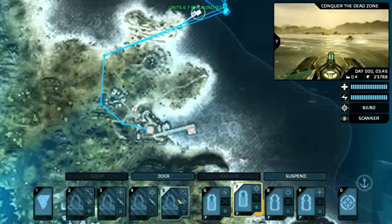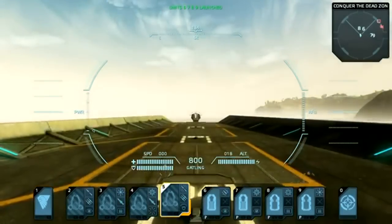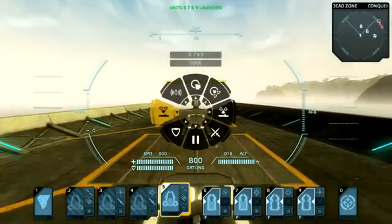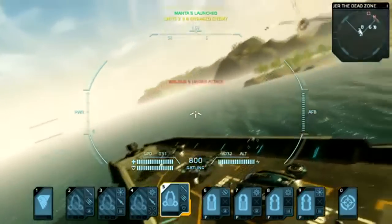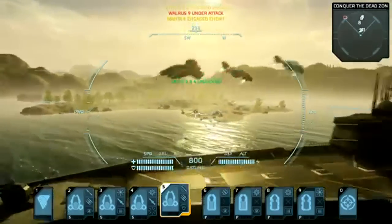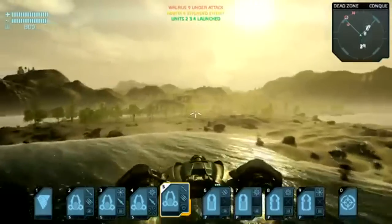Alternatively, I may join the action directly by taking control of a unit myself and heading into battle. Using the convenient radial menu, I may also order my other Mantas to undock and assist my own, all without the need for waypoints. Additionally to first-person, Carrier Command also features a third-person perspective.